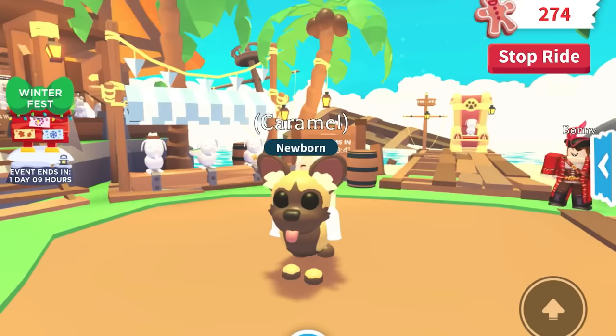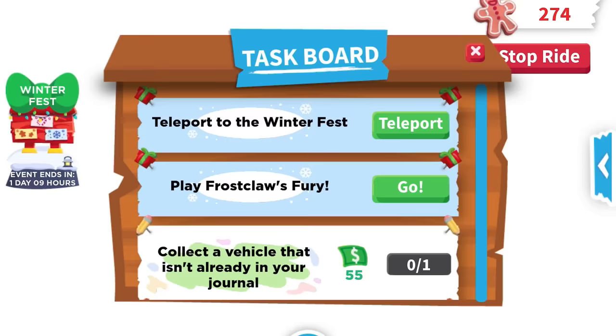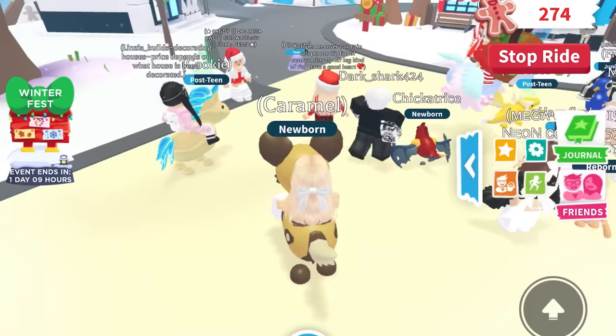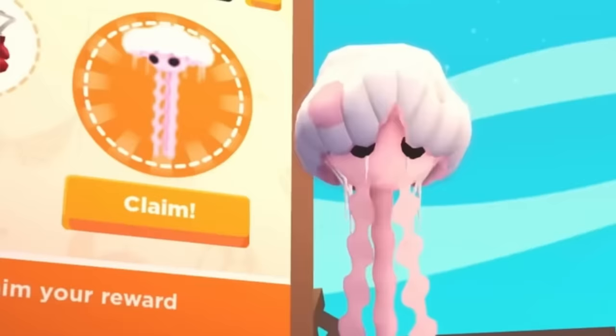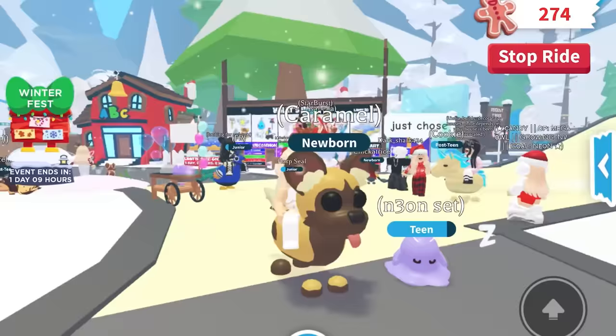If you're watching this video before January 4th, you can see the African Wild Dog in the pet shop. But if you're watching after January 4th, you'll see the jellyfish right in place of the African Wild Dog. Head to the pet shop, buy five UGC items, and you can claim the jellyfish.